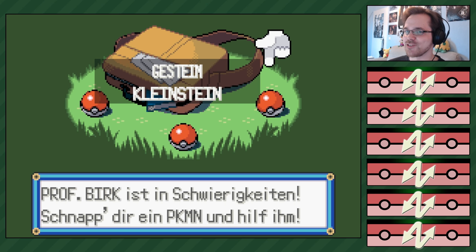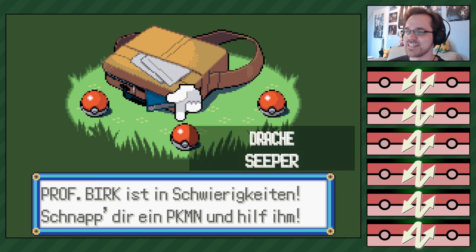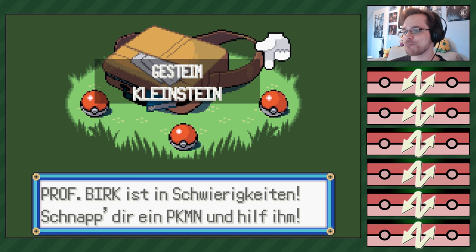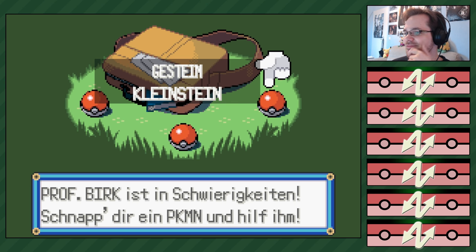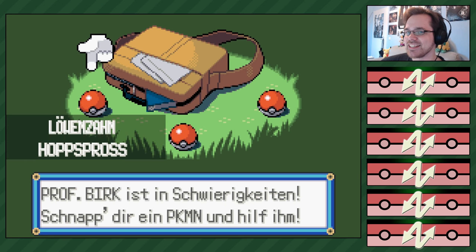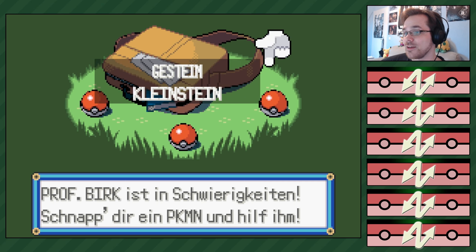Nebulak oder Zubat. Sepa oder Kleinstein. Ich würde eigentlich Sepa nehmen, aber das hatte ich halt erst. Weißt du, was ich gerade doof finde? Kampfarena kommt relativ früh. Ich nehme Kleinstein. Echt? Warum nicht? Nebulak kann man anfangen mit Geisterattacken, ne? Das ist tatsächlich eine relativ schlechte Auswahl hier. Ich muss Zubat nehmen. Eigentlich.